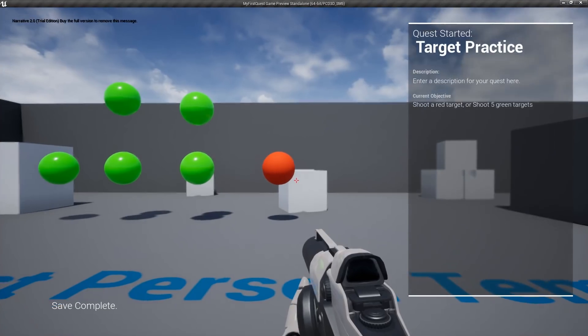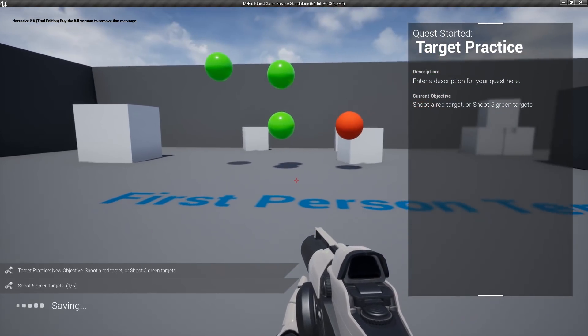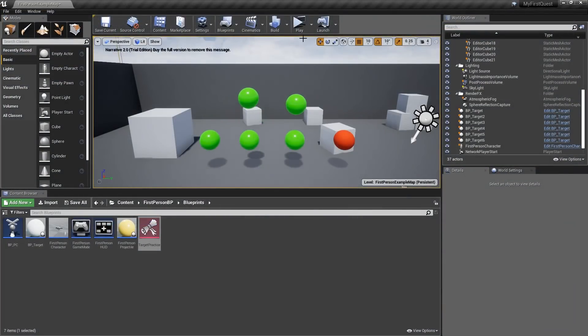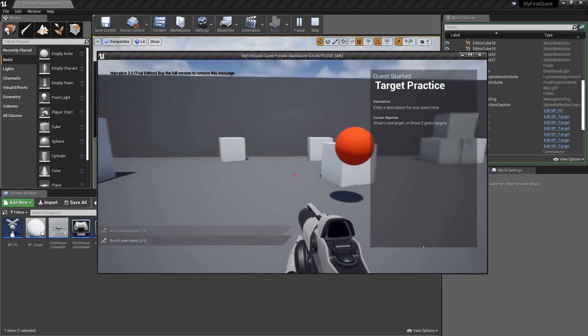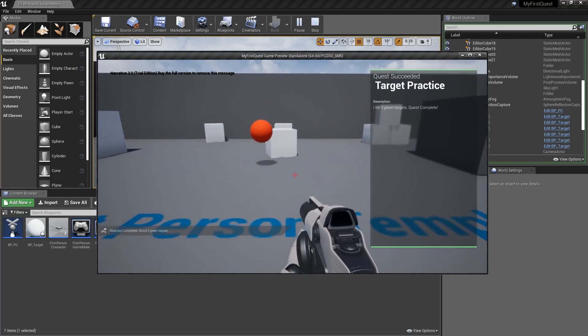Today I'm going to be showing you how to make this very simple quest where we have to shoot these targets. If we accidentally shoot the red target it will fail our quest, but to succeed the quest you need to shoot five green targets. There you guys have it — that is the quest we're going to be making today.